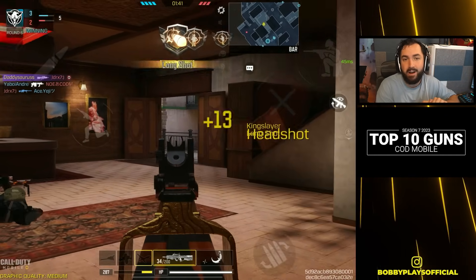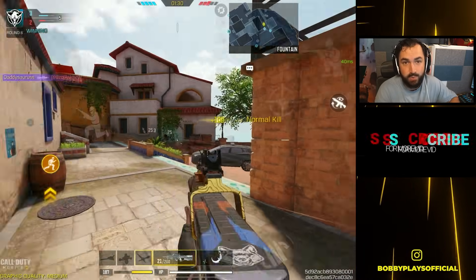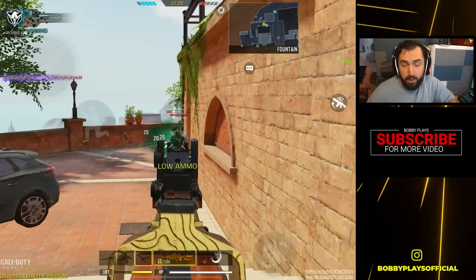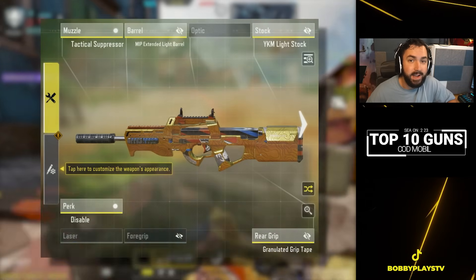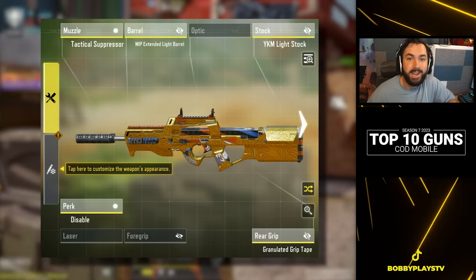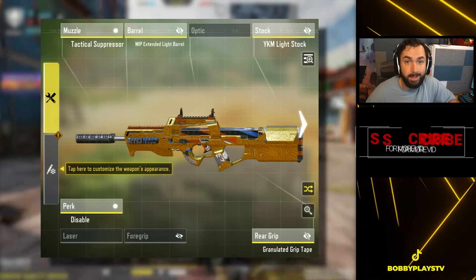Great strafe speed, great time to kill, great movement, and lots of options to improve bullet spread accuracy mean there's virtually no way you can't build this weapon out effectively. Eventually we may reach a point where other guns get buffed to the point where they surpass the CBR, but that point has not yet arrived. So this will continue to be the number one option for a lot of players in COD Mobile — and that wraps up our top 10 guns in Season 7. Hope you guys enjoyed; drop a like below and subscribe if you haven't already.